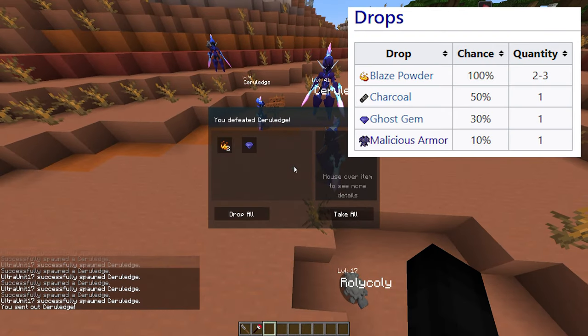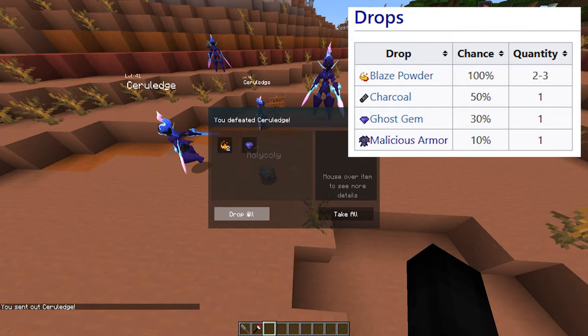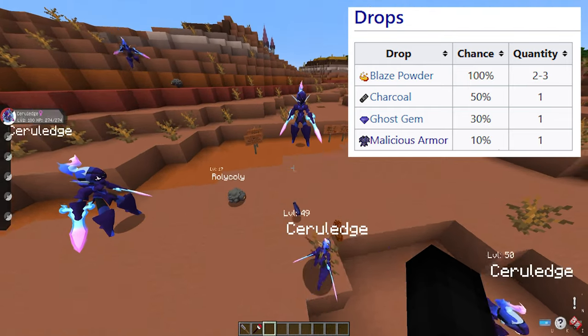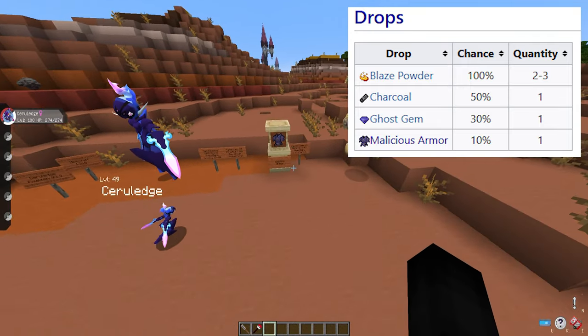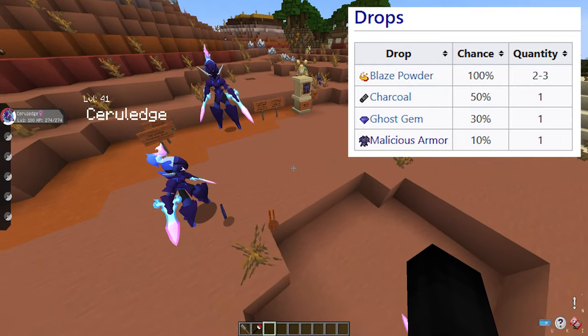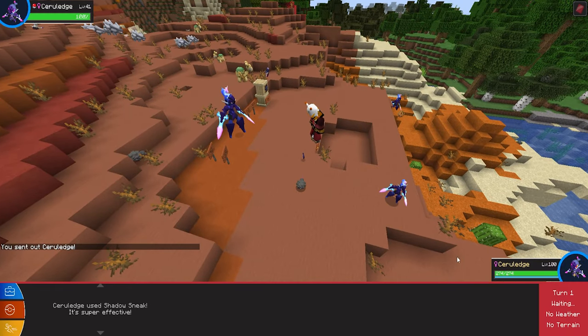Ceruledge has a 100% chance of dropping two to three blaze powder, a 50% chance of dropping one charcoal, a 30% chance of dropping a ghost gem, and a 10% chance of dropping Malicious Armor. In my opinion that's a far better rate than going to a Bastion Remnant and getting a 1.3% chance from a chest.